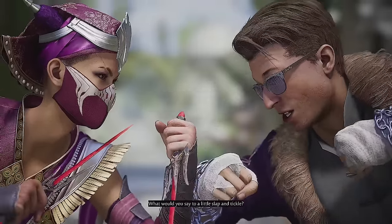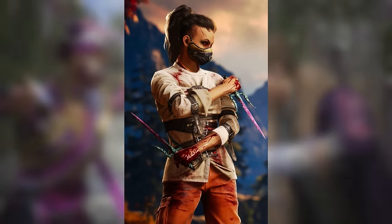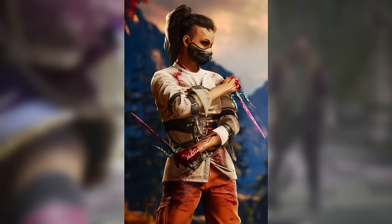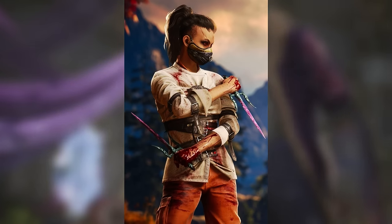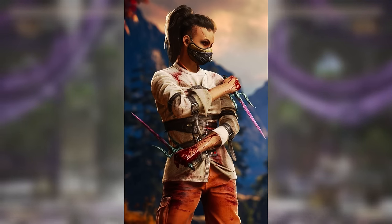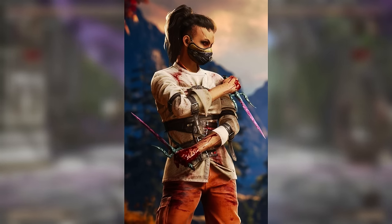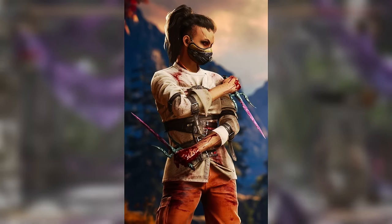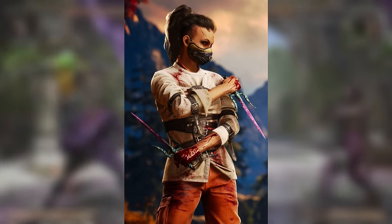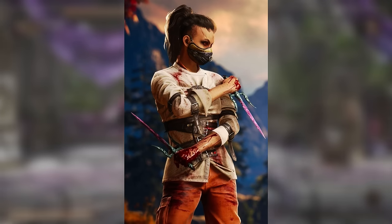At number 14, we're looking at one of the specialty costumes from Mortal Kombat 1 — the Halloween costume for Mileena. Similar to what they did with Blizzard King Sub-Zero in MK11, they went with a fun Halloween take. She looks ripped right out of Silence of the Lambs — equipped with a ripped straight jacket, prison pants, and a Hannibal Lecter-style mask to cover her mouth. It's even already coated in blood, meaning she probably ate somebody before the fight. It's cute, it's fun, and it ties the character super well.